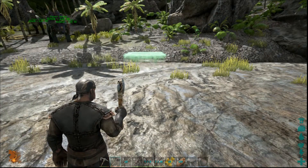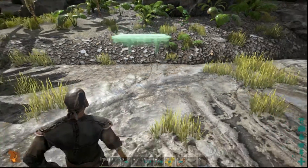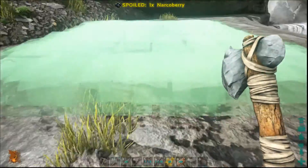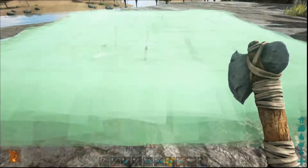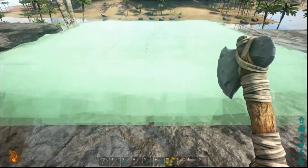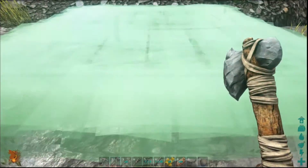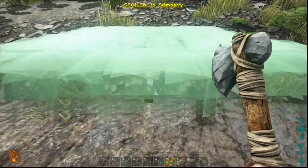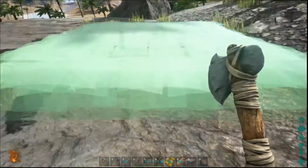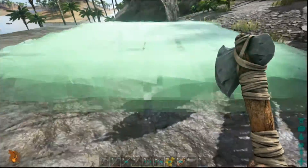Another thing about placing your foundation: if you notice, as I move up the hill, the foundation moves higher and higher. When I come down here, you can see it's now down at this particular level and I can keep it pretty flat. Wherever you place your first foundation, everything else is going to snap onto it like Legos. What that means is that if I place this right here, when I snap another piece on it, it's going to go into the ground here rather than up at the higher height. So just keep that in mind.